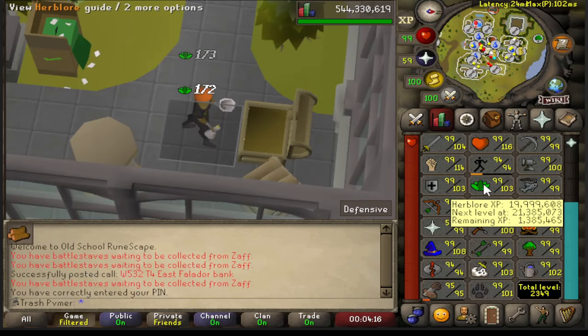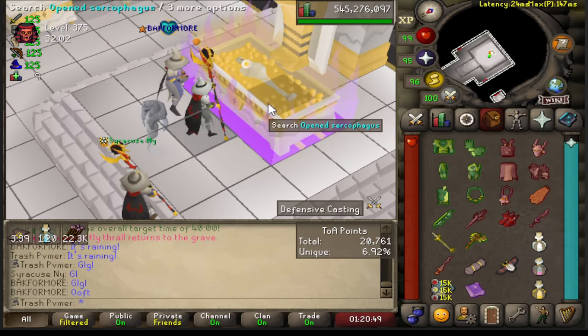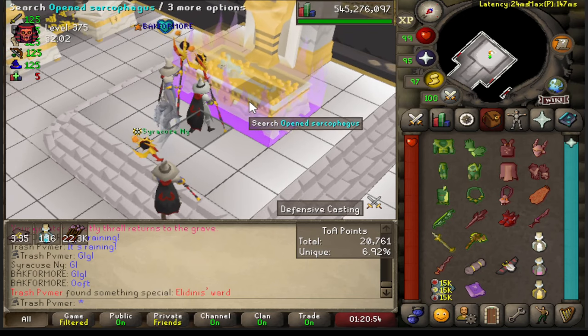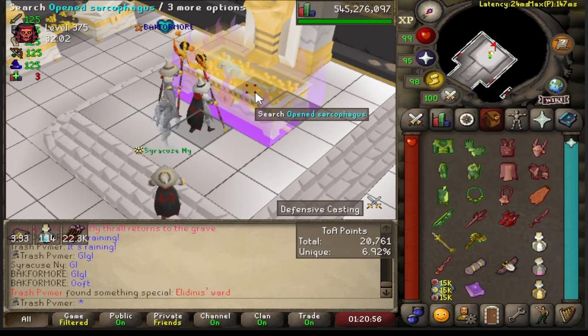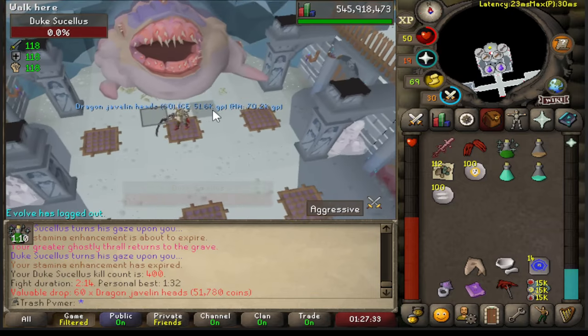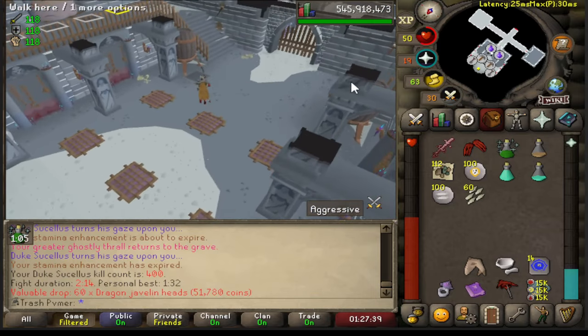About to get 20 mil Herblore — not bad at all. It's a purple, just not a ring. I love this item. There we go, that should be 400 kill count — not bad. Surely I'm two out of three now, you would think.